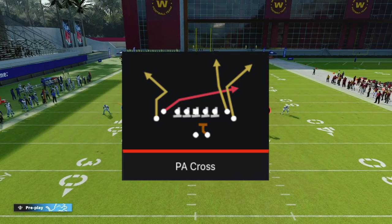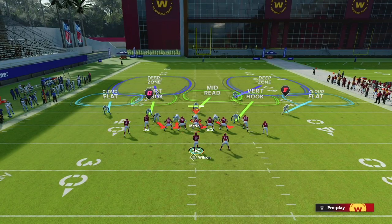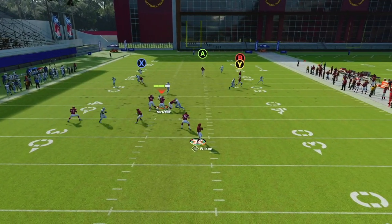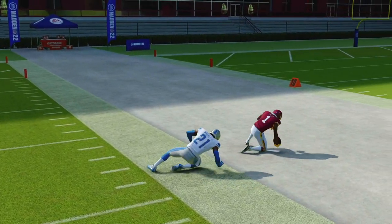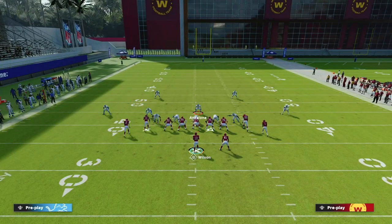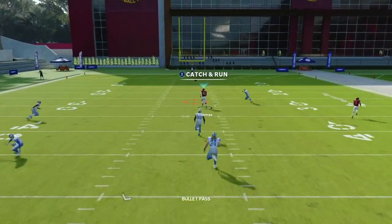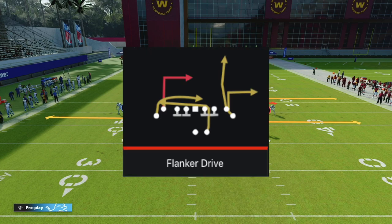The next play is PA Cross. This is one of my favorite plays to go against cover 2, and it will absolutely dominate any cover 2 in the game. All we need to do is streak our A receiver and snap this ball as quickly as possible. You're going to notice our B receiver get wide open for a huge gain and potentially a one-play score. If the user defender bites on the play action, we can also hit the A receiver on a streak route. We can hit the tight end for a huge gain up the middle, potentially another one-play score.